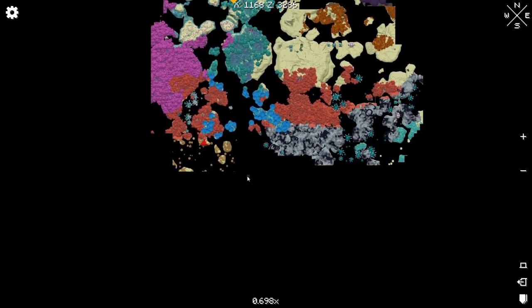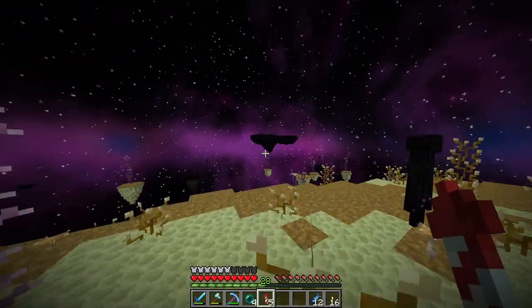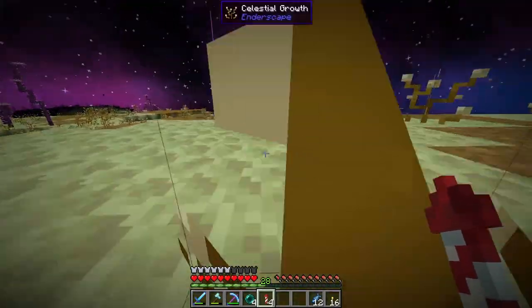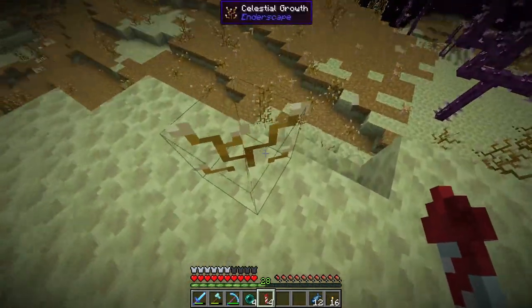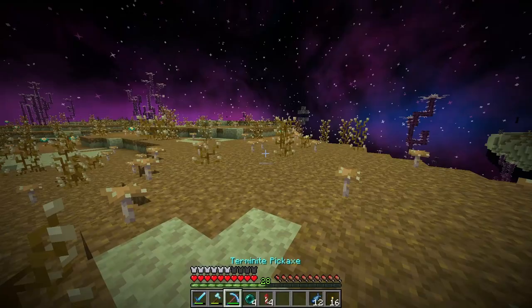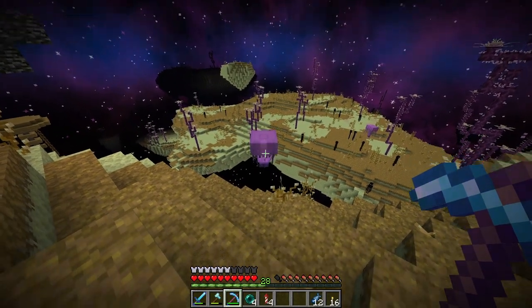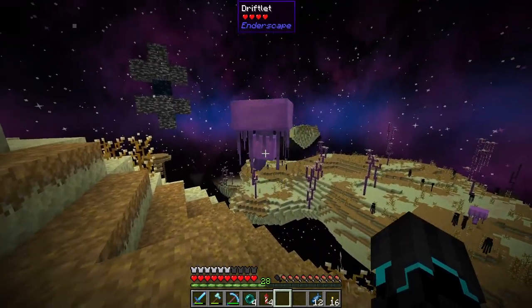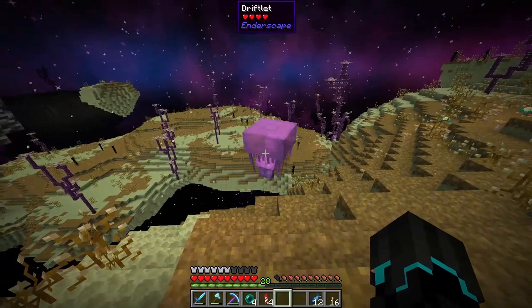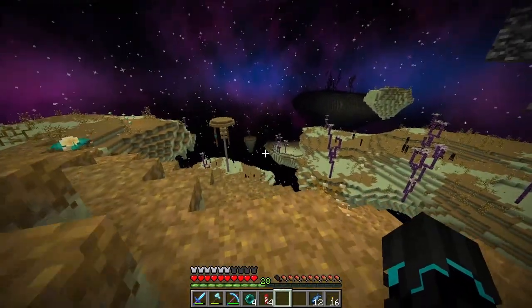I need to use these firework rockets sparingly, but I might want to go in this direction to check out this dark biome. I do see another end city which could have loot — I really want to explore. I think we'll explore this way. I see the island over there — let's just go. An end gateway! These can bring us to the center island. We're already pretty close to the center island so it's not too bad, but that could be useful. Hey buddy — you look like you're going to attack me. Never mind. Driftlets — I love these guys.